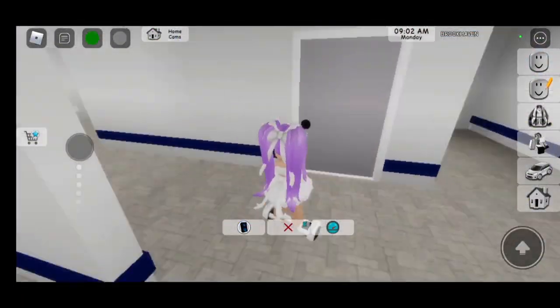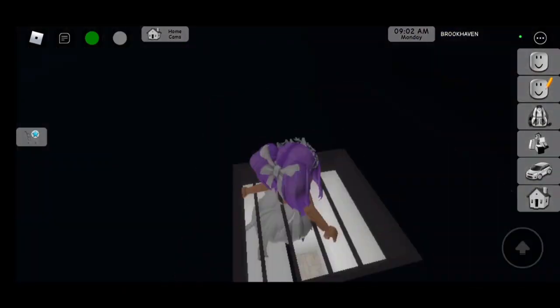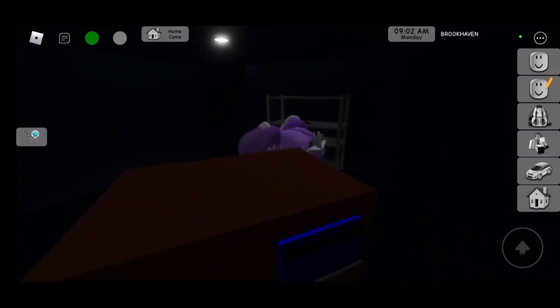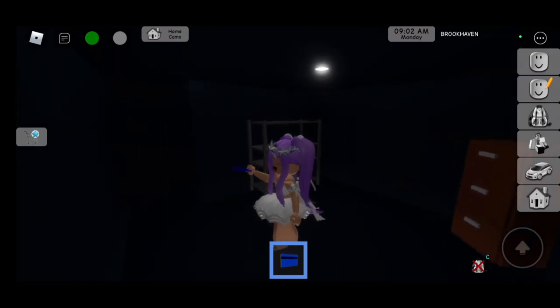If you don't know how to get the blue key card, go over here to the cell to open it, climb up this ladder, go up this vent, and walk inside the secret area. Then look behind the cabinet and click on the blue key card — you will have it in your inventory.